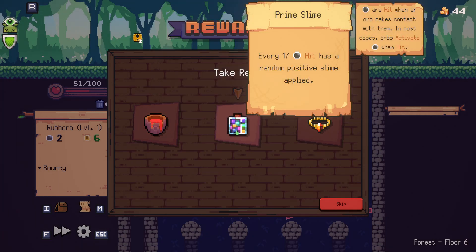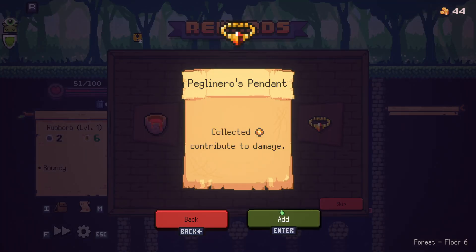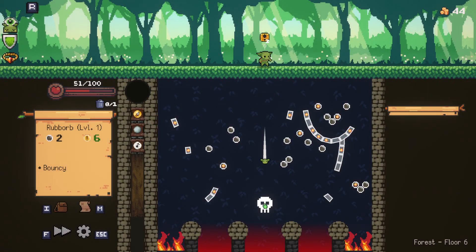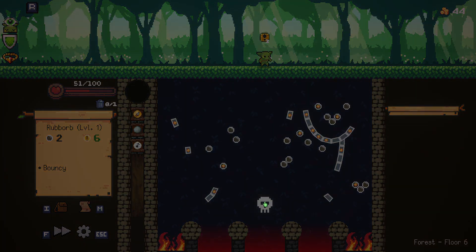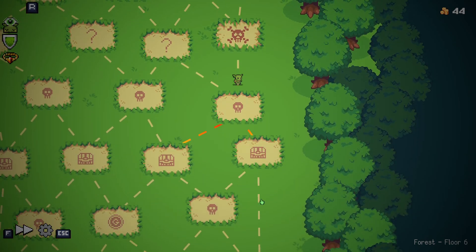Every 17 pegs hit has a random positive slime applied. Collected gold contributes to damage. We're going to try that. That sounds cool. Ooh, treasure. Ooh, a shop. Couple shops.